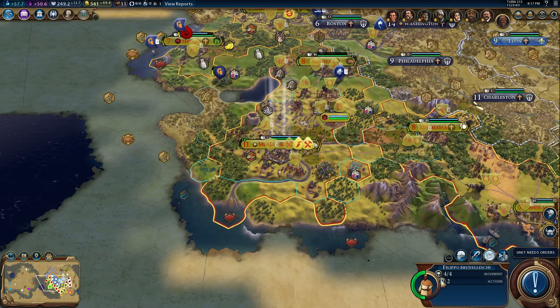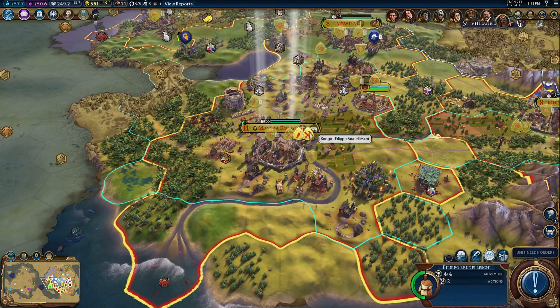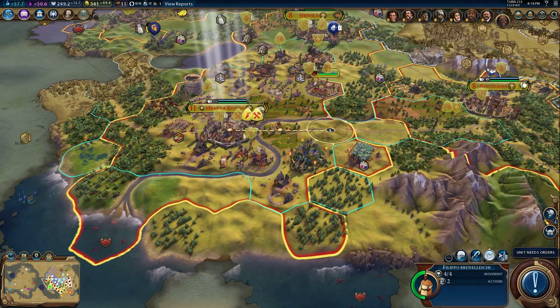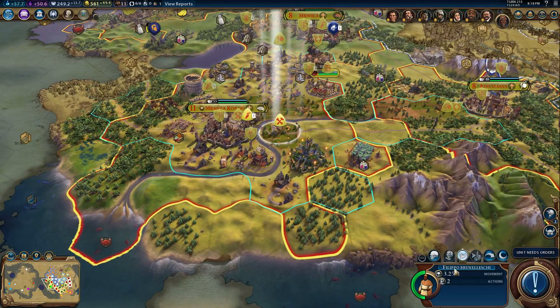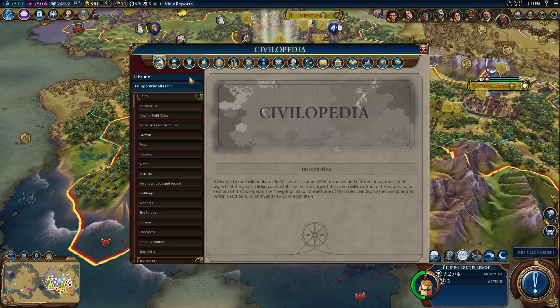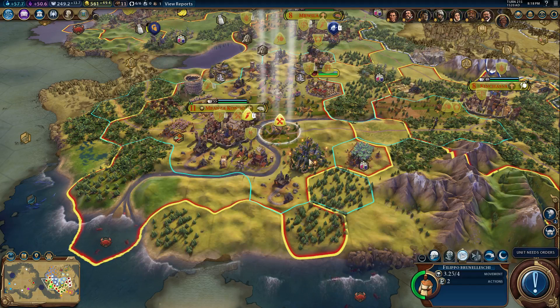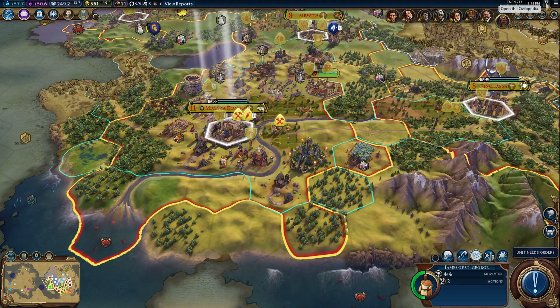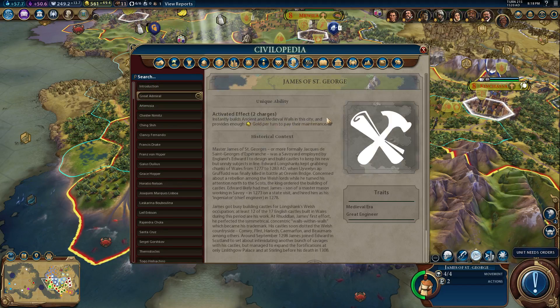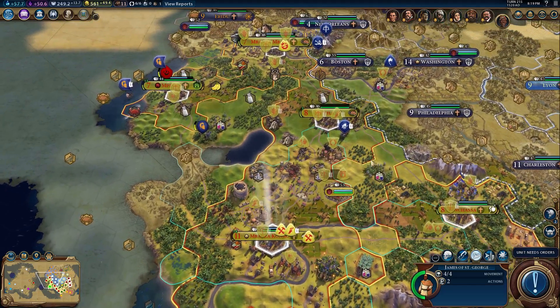Is this a great engineer? It is, and he's got two actions. What does this great engineer do? How do I have two great engineers? Was I already sitting on one? Again, 315 production. What does this other guy do — James of St. George? Builds ancient and medieval walls and provides gold for their maintenance. And I've just been sitting on you this whole time. That's frustrating.